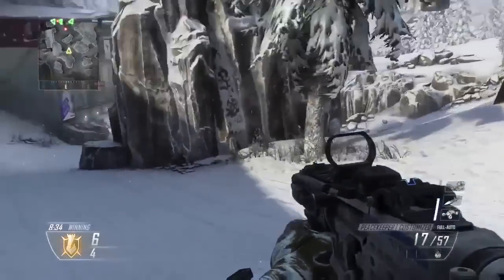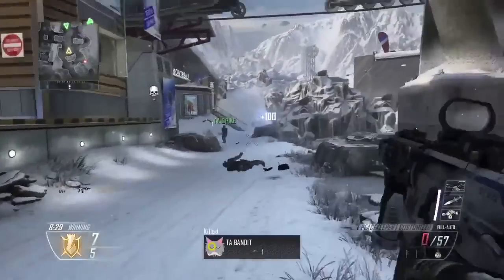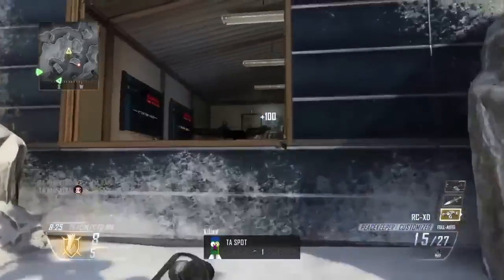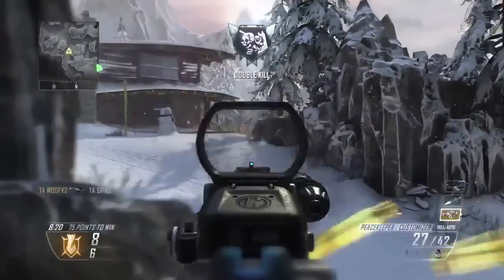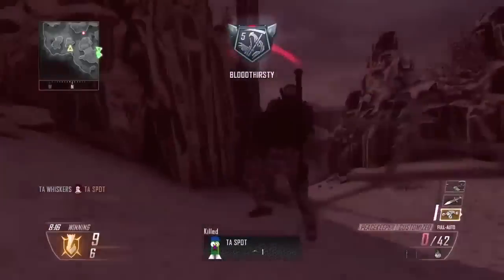Right here you can see some gameplay with the new Peacekeeper SMG and this map is Downhill. This guy is using the red dot sight and the grip attachment, which are pretty good attachments for this gun. This gun provides 30 bullets in one clip and has a medium fire rate, so you gotta use Extra Mags for this gun.